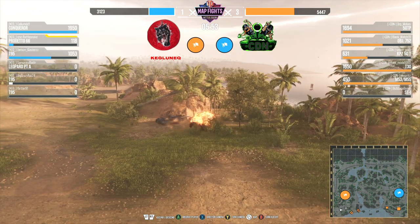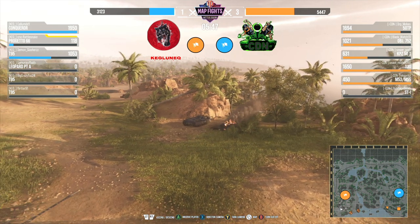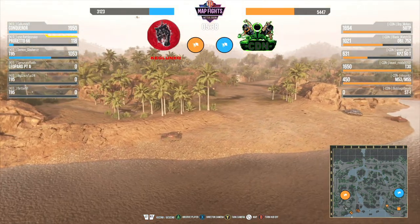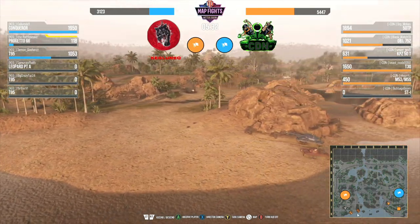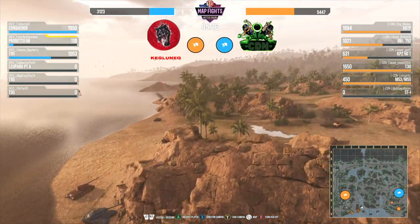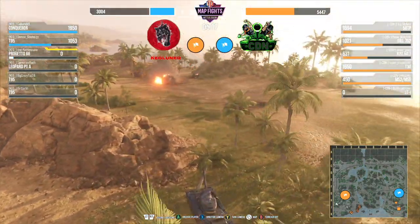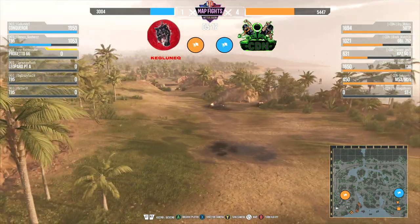Two shots — T-95s were too close — another T-95 down. Keg, honestly right now, CDN has got some really good plays going on. They're using the armor of the 50 TP and the 752 along with the Conqueror just popping up for spotting, and then we had the 50 TP and 752 waiting to get the shots and pull out. Artillery coming down and taking out the Progetto 66, leaving just the T-95.